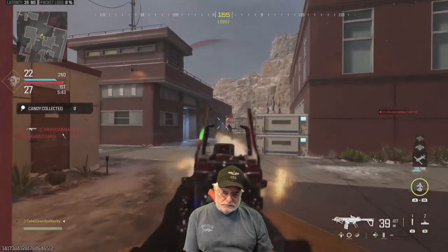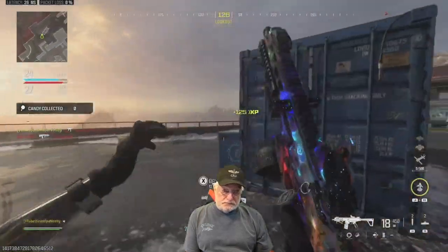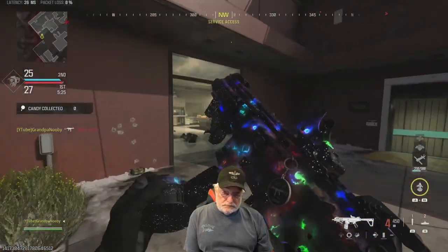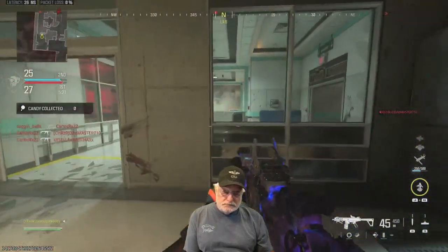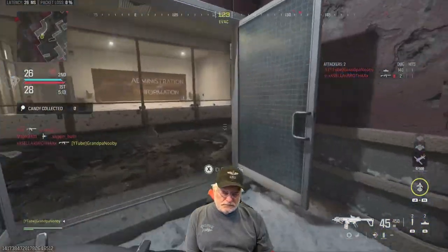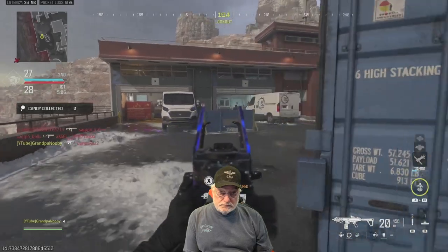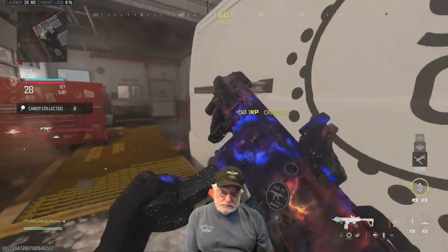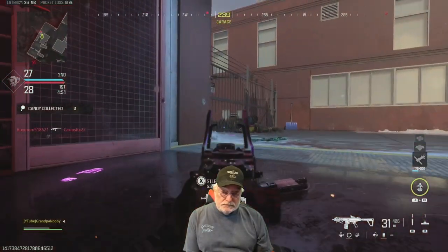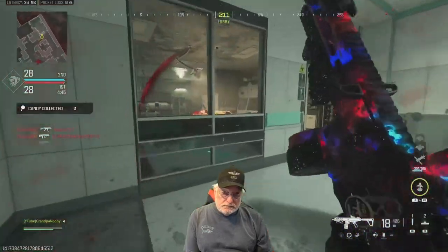Grandpa self-medicates again. There's BNK just standing in the corner and he's Elvis — he's four ahead of Grandpa. This one's looking pretty glum, so I'll take another snort to help me through it. The ISO 45 is performing quite well. It reminds me a lot of the Fennec, although it doesn't shoot quite as fast — it has a bit higher head damage. So I think it's a very reasonable SMG to carry around. Recoil is easily controllable, especially when you're ADS'd and you've got the aim assist on.